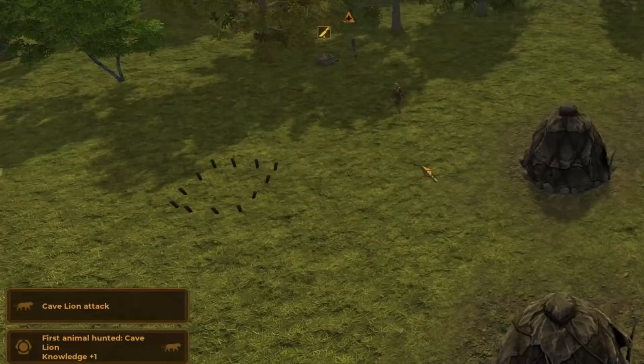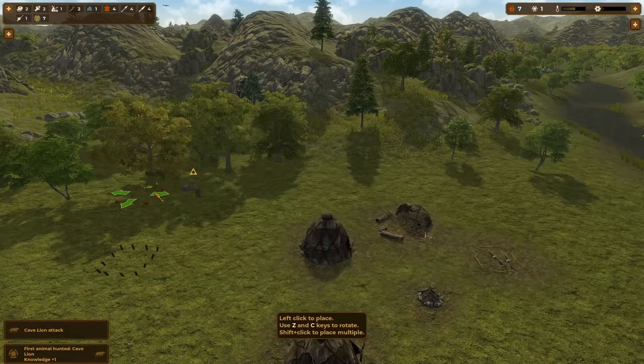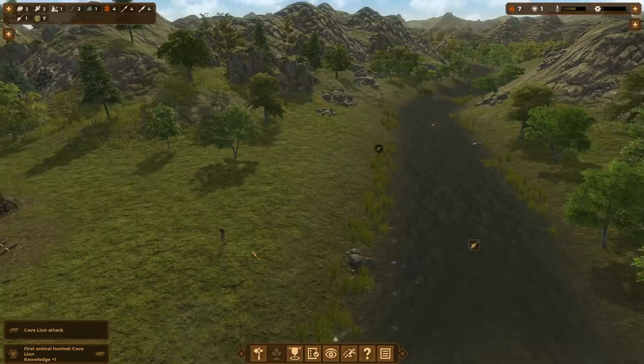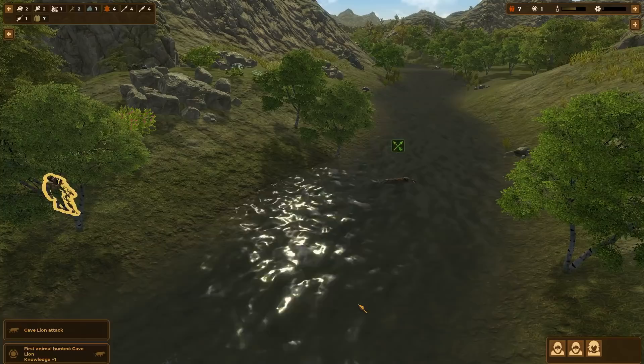Make sure to hunt at least one of every type of animal. You'll get more knowledge points if you hunt lots of a particular animal, but the first time you hunt any animal that you haven't hunted before, you'll get a knowledge point. And this doesn't just apply at the beginning of the game either — as new animals appear as you move throughout the ages, make sure to hunt at least one of them, and preferably multiples, for some nice easy points to gain research with.